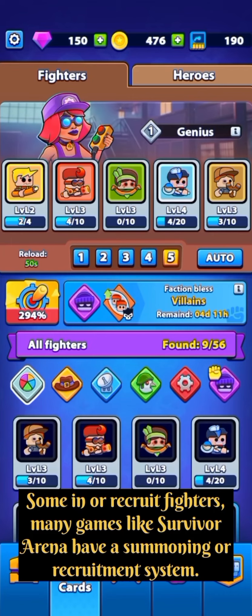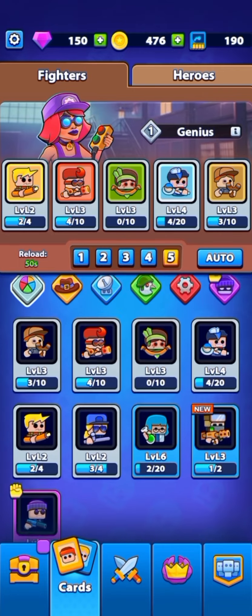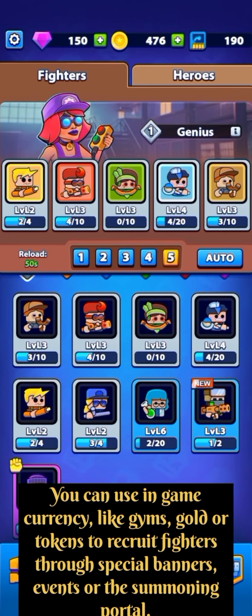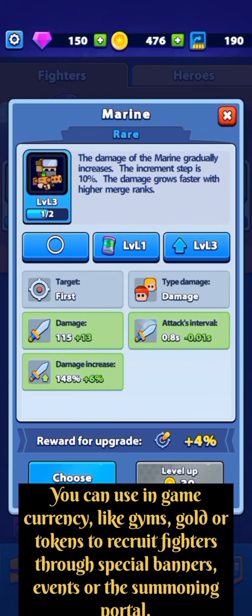Summon or recruit fighters. Many games like Survivor Arena have a summoning or recruitment system. You can use in-game currency, like gems, gold, or tokens, to recruit fighters through special banners, events, or the summoning portal.